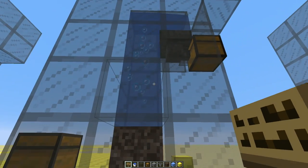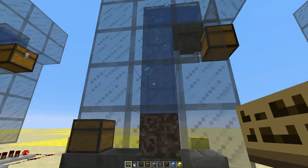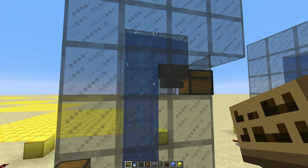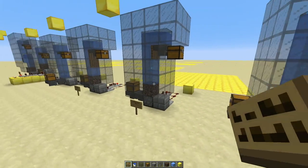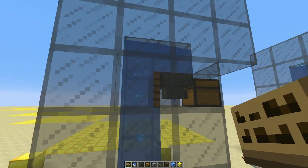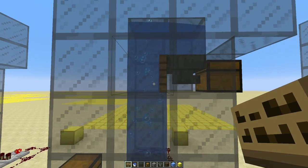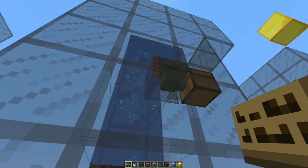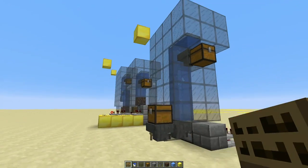I found that by increasing the amount of water in the bubble column, and without a sign on the back of the hopper, I was getting one or two stacks of loss. Trying a few different things — using a trapdoor instead of a sign, because a trapdoor has a hitbox and signs do not — this was not good. Items would get caught underneath the trapdoor, even trying to extend it down, with similar results.